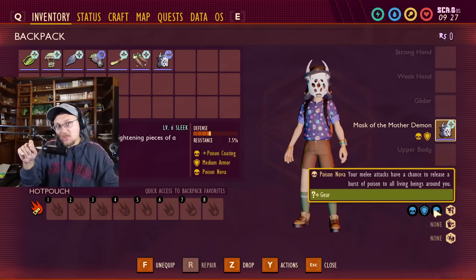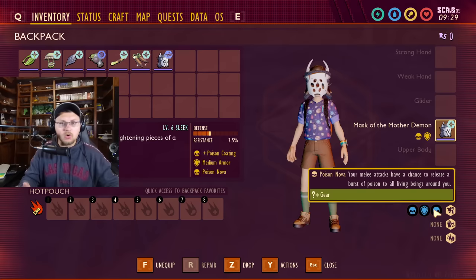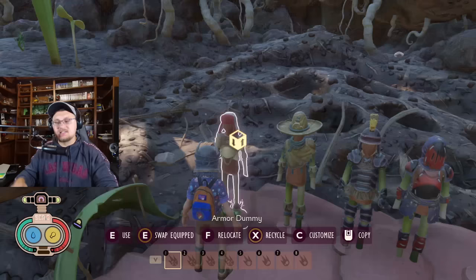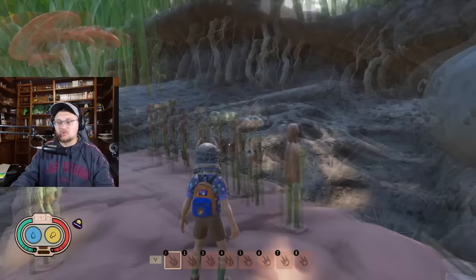So if you put this with a couple pieces of spider gear, you are going to be just one master of poison — constantly poisoning things, doing tons of damage. Really an excellent assassin gear set now. Guys, that is all of the gear upgrades — every single one of the new perks you can unlock. I hope you guys like this video. If you did, hit that like button, don't forget to subscribe, and leave me a comment down below.